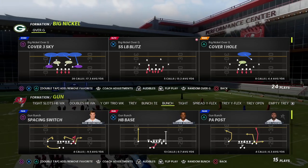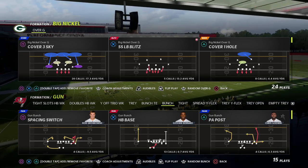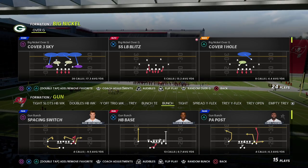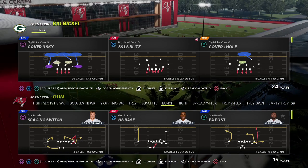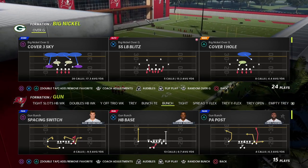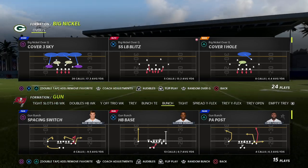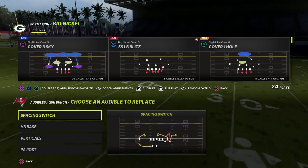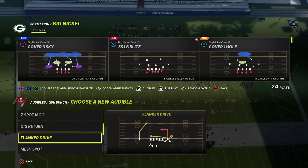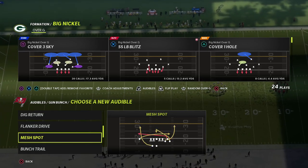In this video I'm going to show you the best way to run cover four quarters against the gun bunch meta in Madden 22, and I'm going to be showing you why I believe the big nickel over G is the best defense equipped to defend the meta out of the bunch formation. My name is Cody and we do strategy videos like this every single day to help you get better on offense or defense in Madden, so click the subscribe button below.